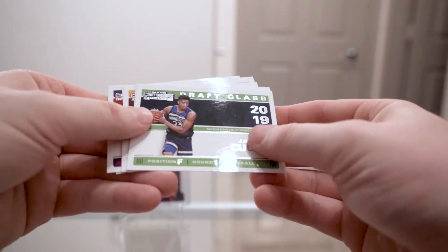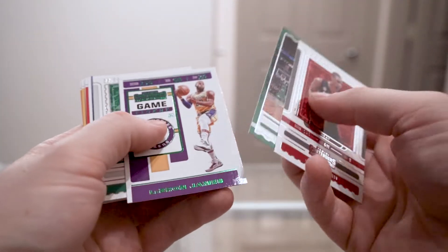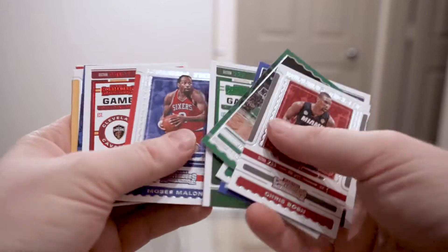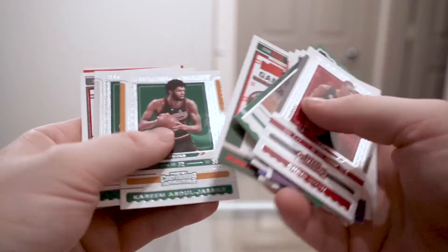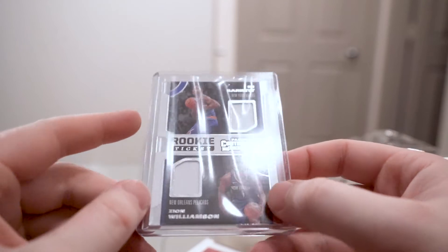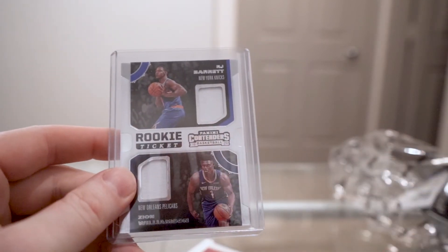Quick recap: 2019 draft class cards — Jarrett Culver, Cameron Johnson, Darius Garland, Cam Reddish, Rui Hachimura, and Carson Edwards. Inserts and parallels: green LeBron, Luka Doncic front row seat, green Chris Middleton, red Chris Middleton, red Karis LeVert, red Kevin Durant. And obviously the dual rookie jersey Zion Williamson and RJ Barrett — really nice card, not numbered, no patches, but a pretty good hit overall. As usual, most of these cards are available for sale or trade; my Instagram is in the description. Thanks for watching.